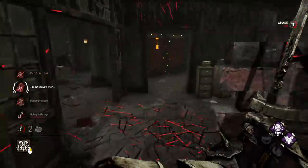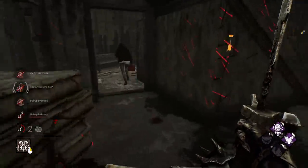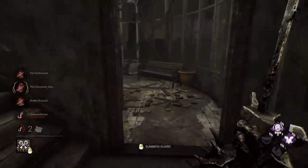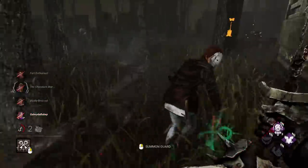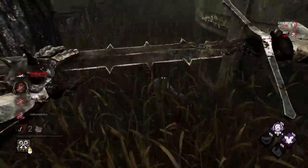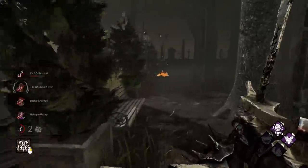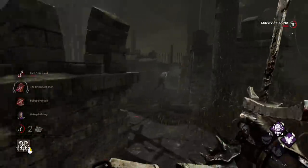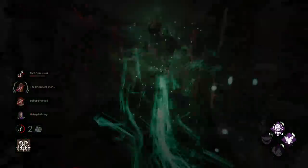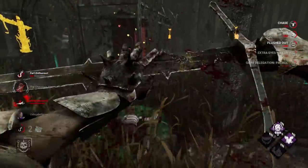We saw Nancy on the other side of this building. Oh, this is going to be big — we dealt the Dead Hard. Huge. Jin had a lot of progress on that gen too. There is somebody here — Nancy's here. Hello. That's massive for us — let's go.